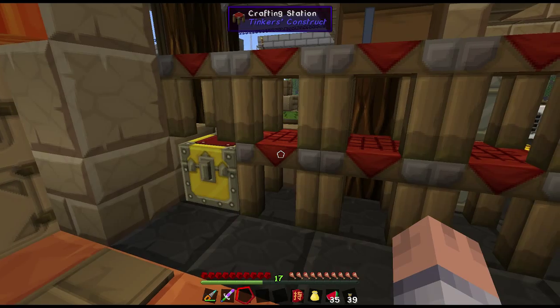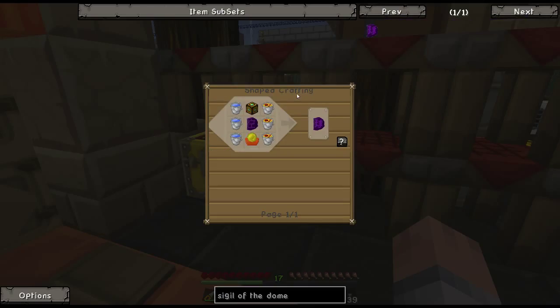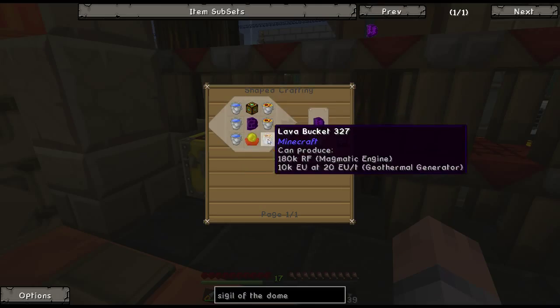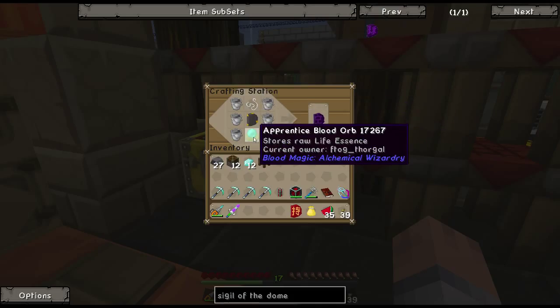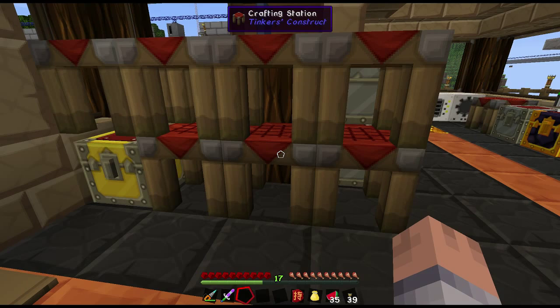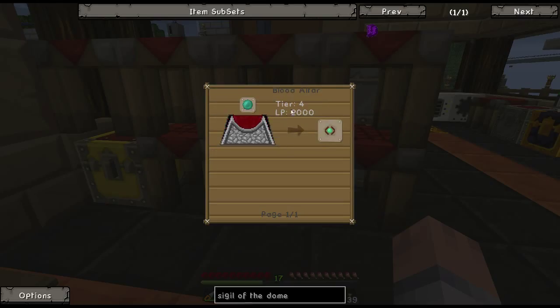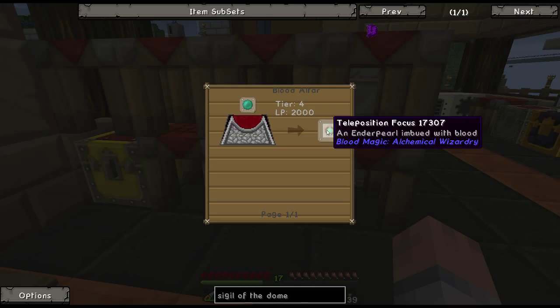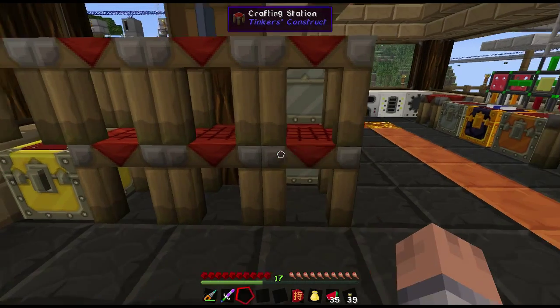Before we can go to the nether there are a couple more things we need to make. Let's finish off with the sigil first - we need a teleposer, a void sigil, three buckets of water, lava, and a master blood orb. The void sigil recipe uses six empty buckets, string, reinforced slate, and an apprentice orb. We also need to make a teleposer. The teleposition focus is already made - all that is is an ender pearl in the altar and you get that position focus. We're gonna make more teleposers in future episodes because it allows us to teleport items and ourselves around.